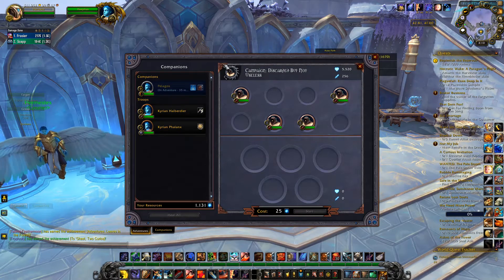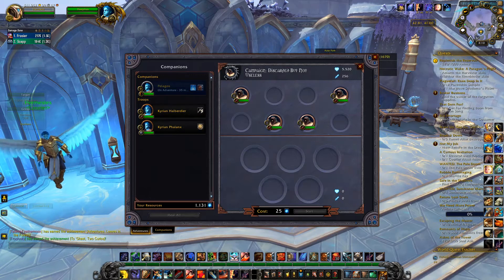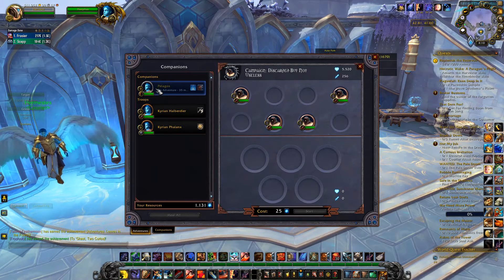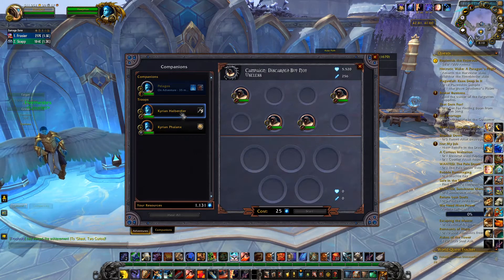I was thinking how am I supposed to do this with three people? Apparently what I didn't know is you do have your one companion that you can send along on a mission, but these troops are not the same as they were in previous expansions. I've got a Kyrian Phalanx and a Kyrian Halberdier.